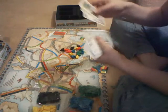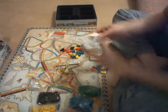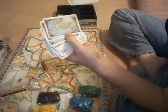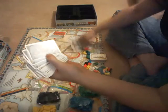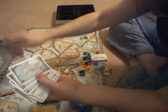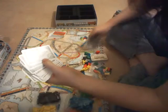Most of these are the route cards. So you have, for example, Edinburgh to Athens, which is 21 points — pretty much all the way down to Athens.